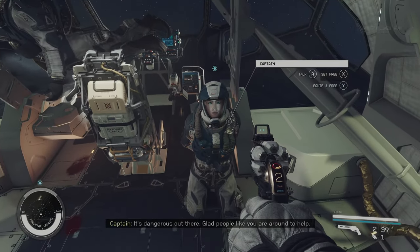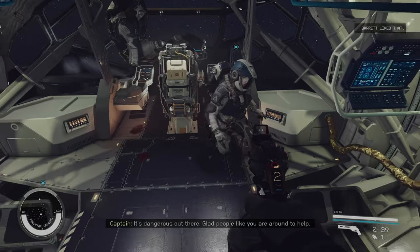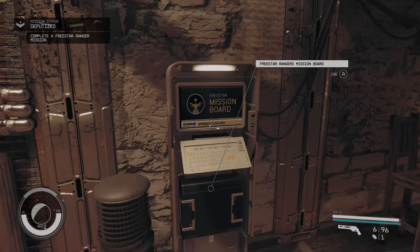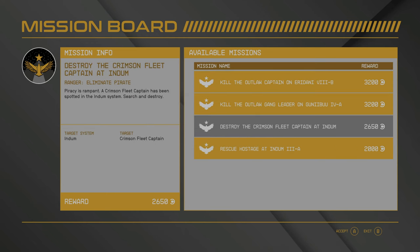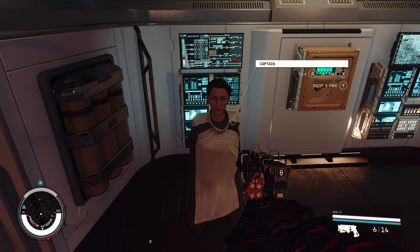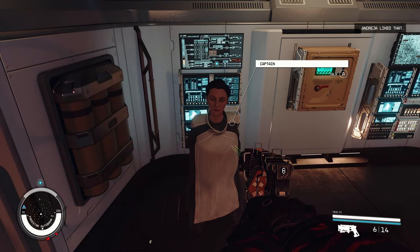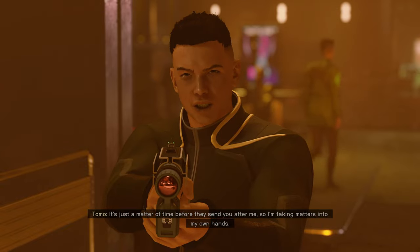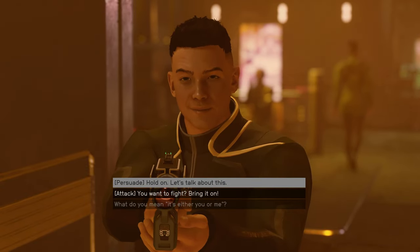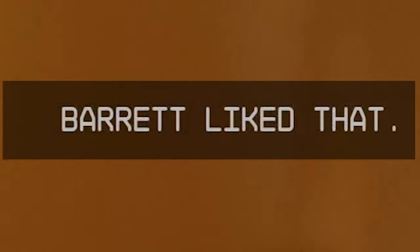If you're looking to gain some affinity quickly, hostage missions seem to work for all four companions. Use the mission board in Aquila City for the Freestar Rangers. Upon freeing the hostage without asking for more of a reward, affinity will be gained with each companion. I spammed this with some of my companions and it does work, although it seems to go faster by simply playing the main missions with your companion of choice and making the right dialogue choices.